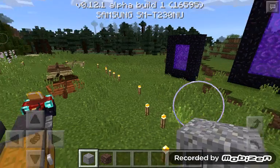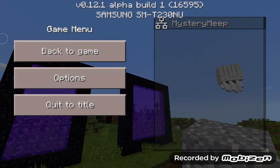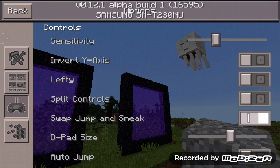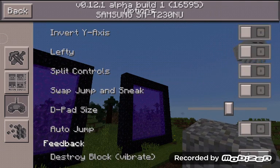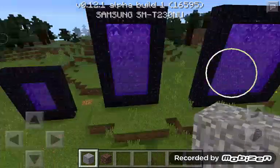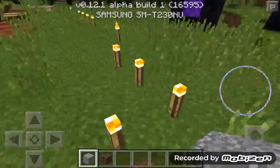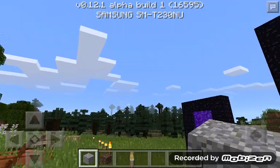They also added controller support, which I'm not using right now. They also added new options — swap, jump, and sneak buttons. The crouch button has moved, and it used to be where the flying button is.